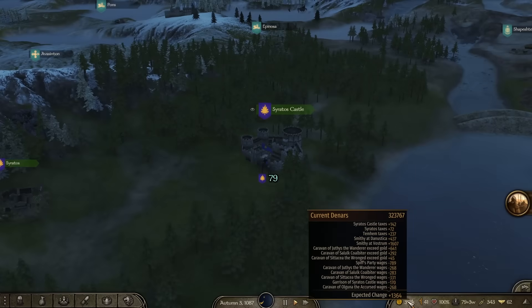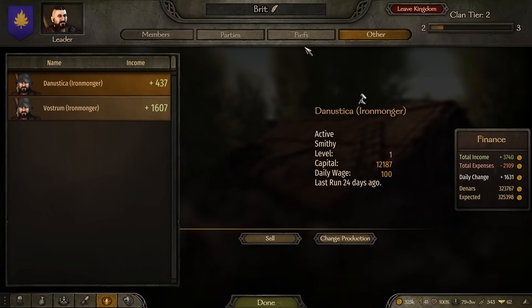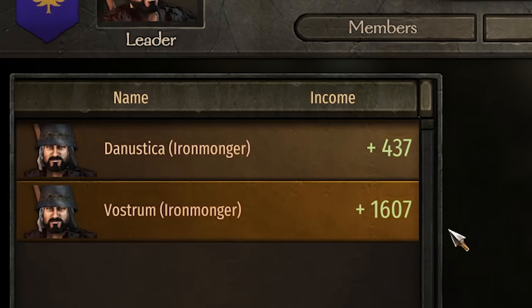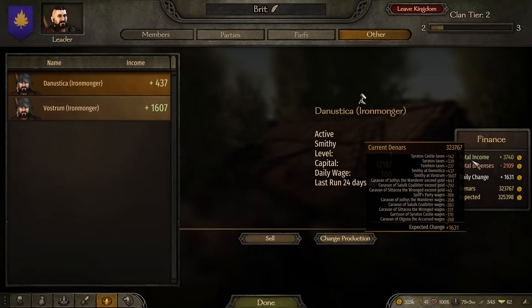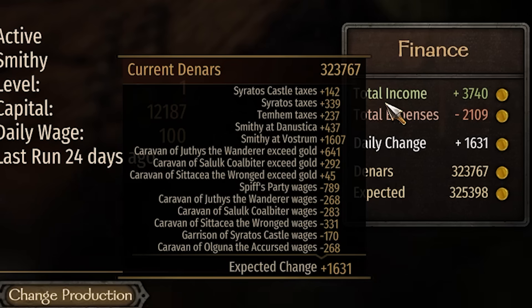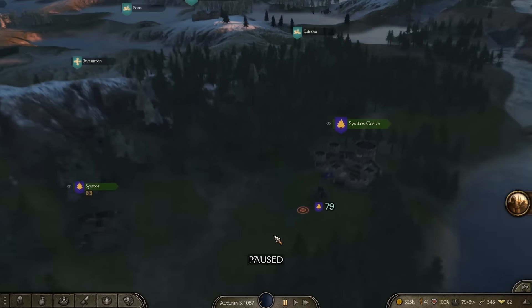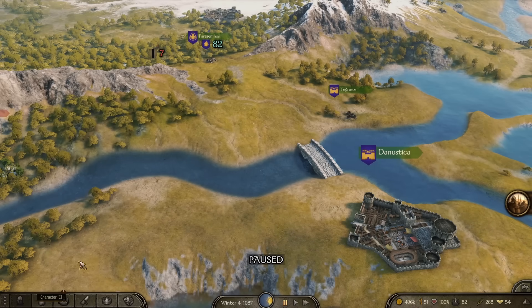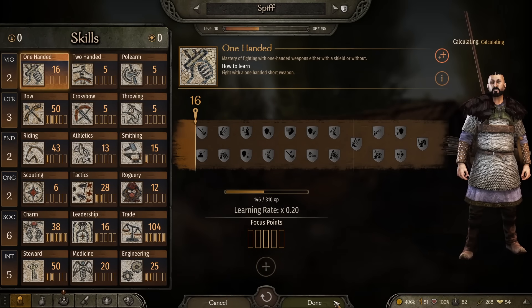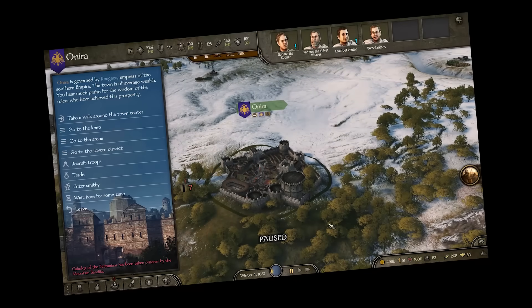Just to demonstrate how crazily overpowered the wood farms are: without any wood farms we have two iron mongers — one makes 1,607 and one makes 437. We also have a bunch of caravans running around the world giving anywhere between 50 and a thousand each day. Now I'm going to switch over to using the wood factories instead — and you're going to notice a slight change in my profit. Ladies and gentlemen, we now make 21,000 gold a day. This is broken to say the least — we are generating 20,000 gold per day, which is more gold than most characters have running around on this map.